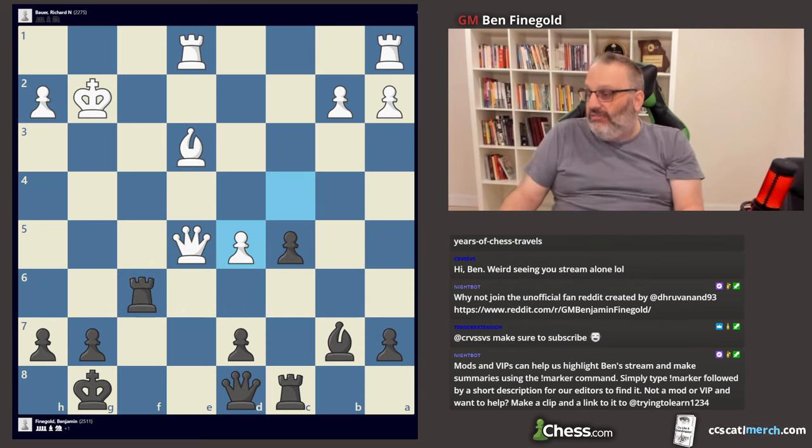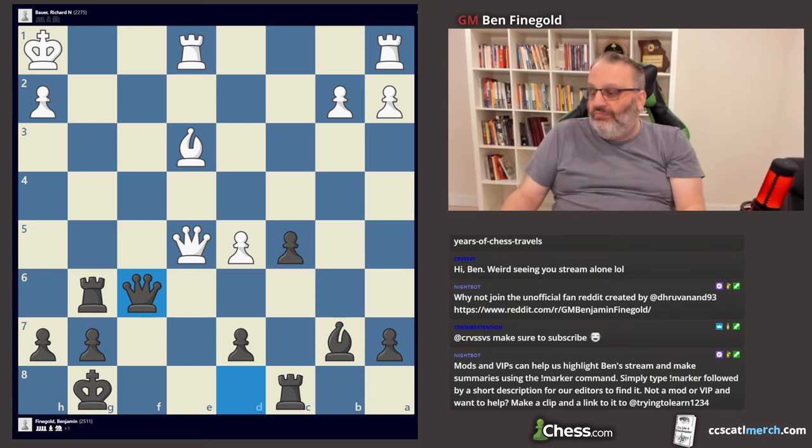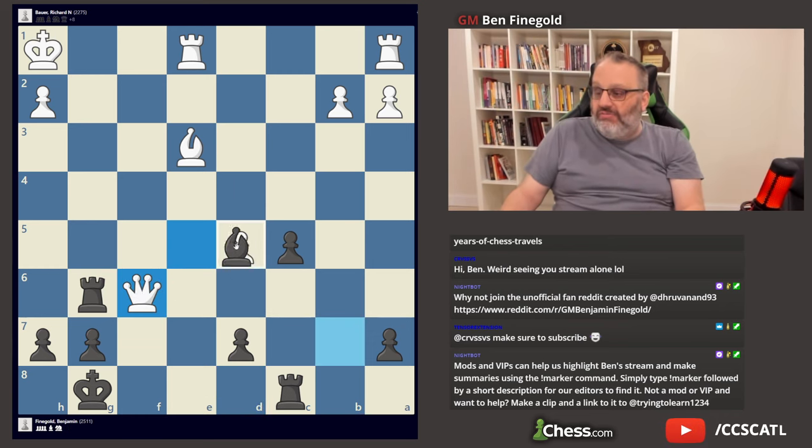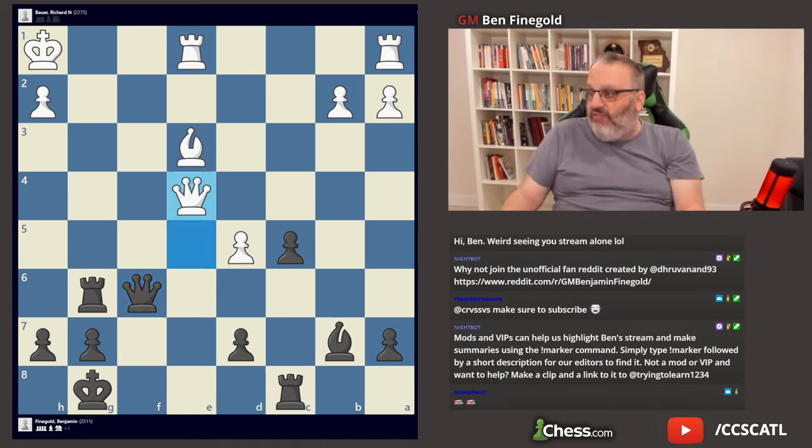He took back. I checked. He put his King in the corner — nobody puts his King in the corner except him. Now Queen F6, and the idea is if he takes my Queen I don't take back — I play Bishop takes D5 check, which leads to checkmate. He played Queen E4. I played Queen H4.